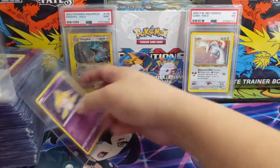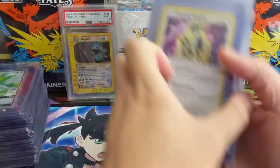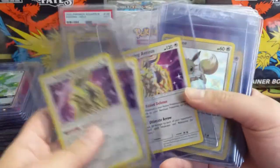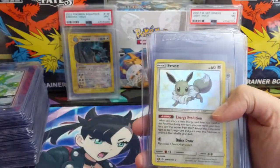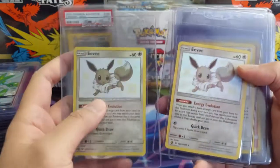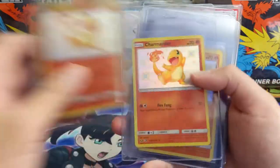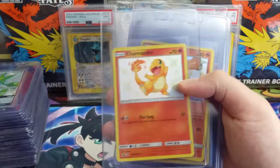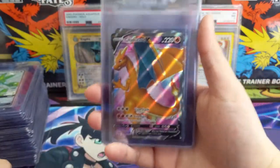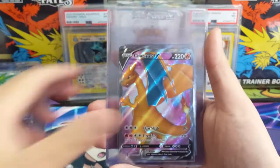To start off, we got a bunch of cards from Shining Legends — Jirachi, just grabbed a bunch of these. Then we got some Arceus; there are quite a few copies of these. We're going to see a big theme around Shining Legends, Hidden Fates, Champions Path — basically all the modern sets that are super popular right now. Got some Charmanders from Hidden Fates, Charmeleon, and the ETB from Champions Path Charizard — a good amount of those.